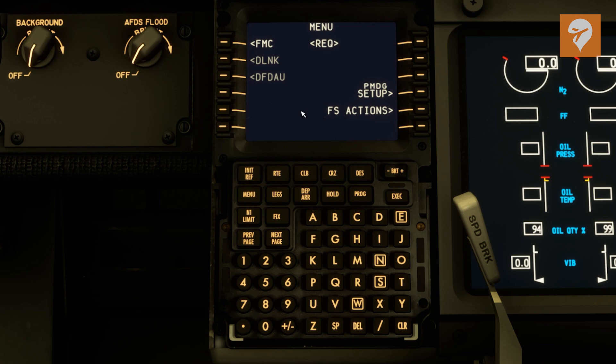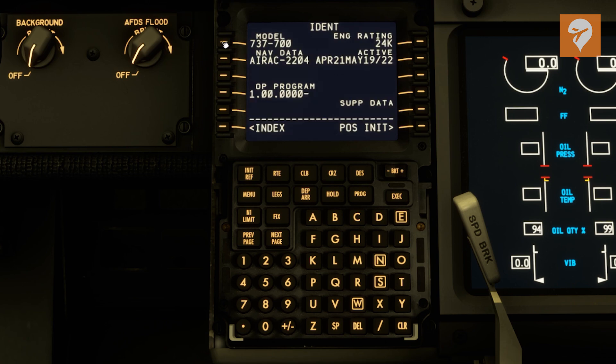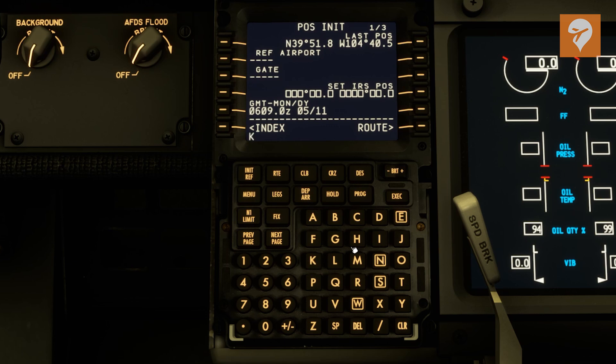To get started, we're going to click on FMC, and this first page just shows you what nav cycle we're on, the type of plane, and engines. We're in Denver, so we're going to type in KDEN and put it in the reference airport there.